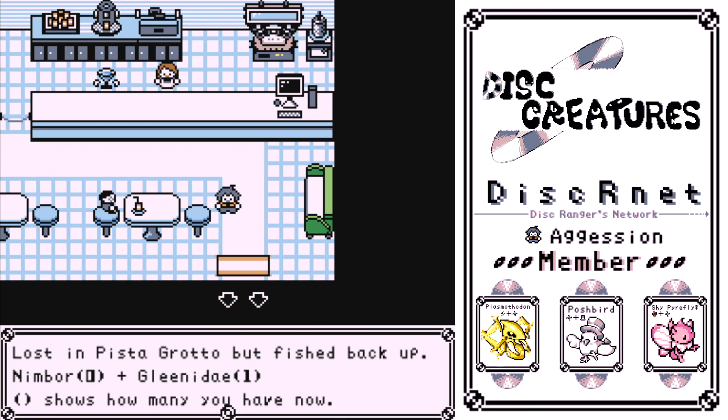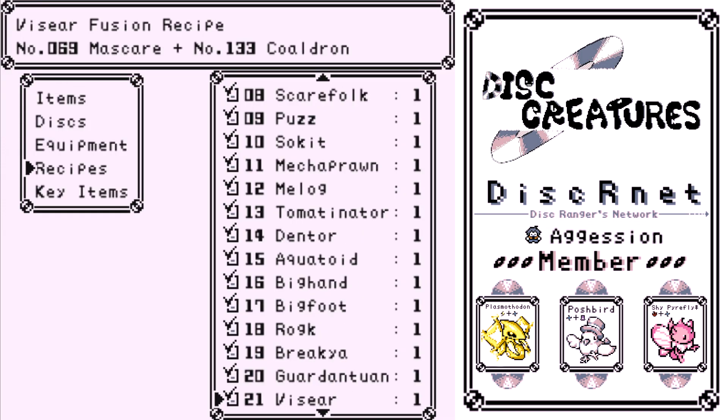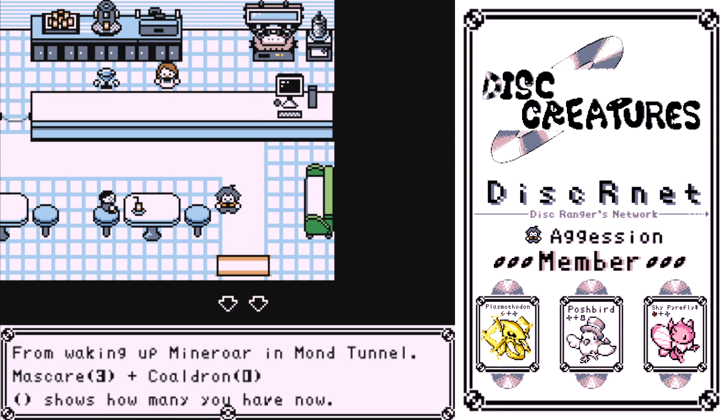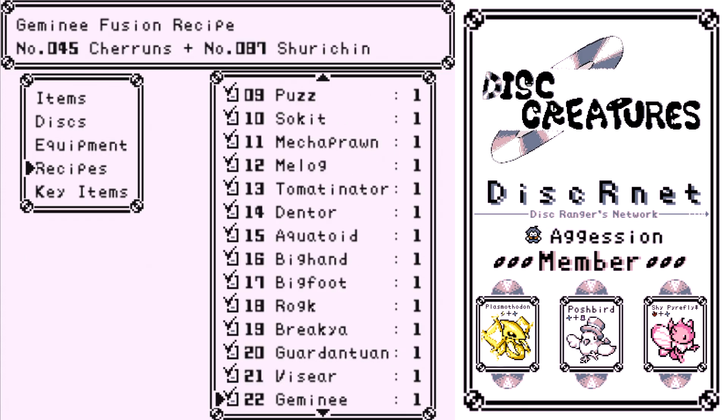Lost in Pisa Grotto but fished back up. Near the end of Pisa Grotto, if you take a left and go into the water area, you find it but it blows away. After the chapter is over, find the fisherman in Pisa Grotto outside fishing — I think there's only like two. One of them gives it to you for free; he fished it up out of the water. Waking up a Minaroor in Mon Tunnel — in Mon Tunnel there is a Minaroor in your way. There is a move called Alarm Bell that basically every sound-based monster has. Use that — you have to have it on your team and it has to know Alarm Bell. You wake it up, and behind it is the disc.